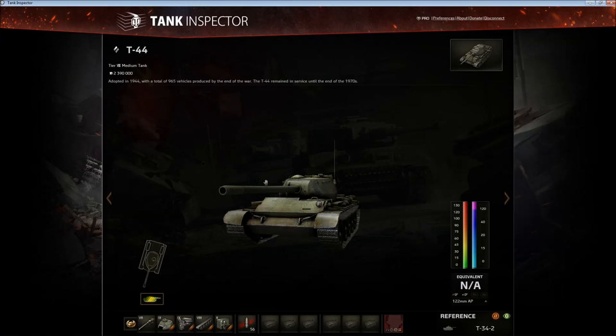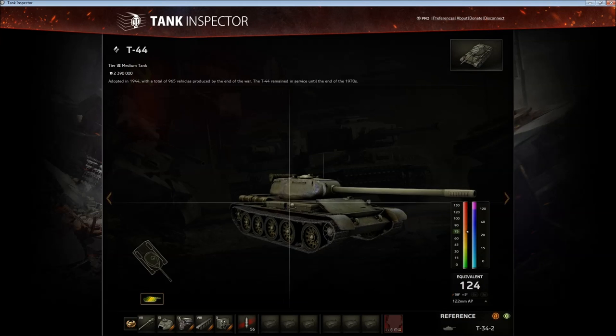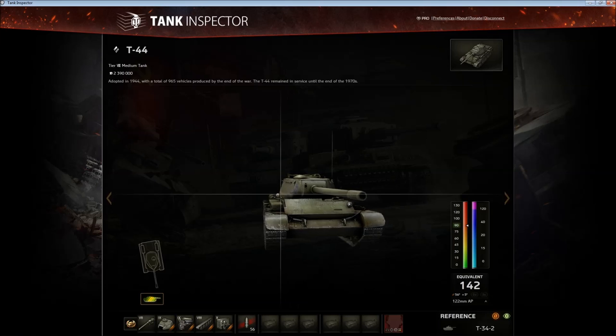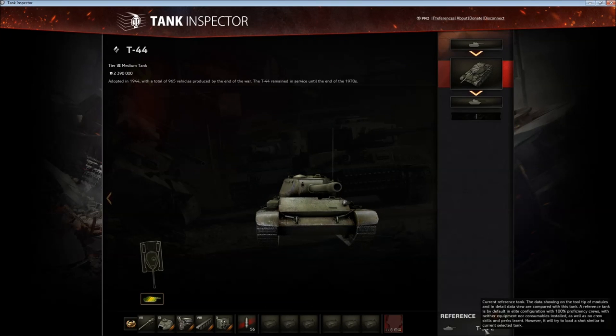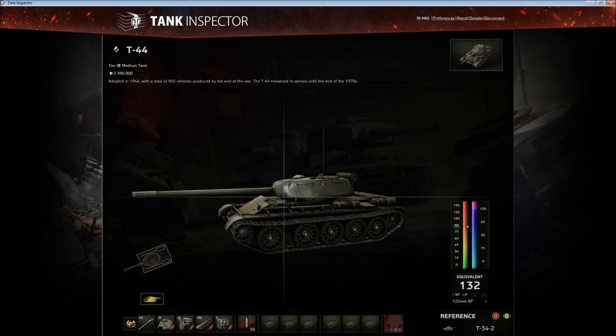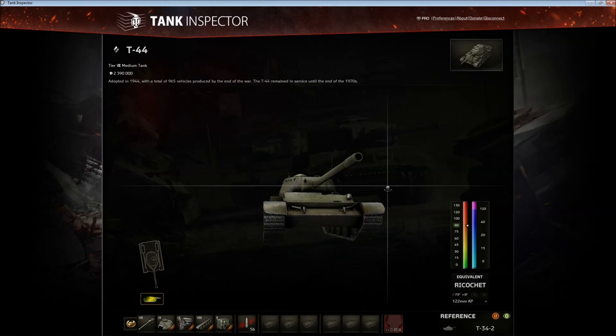Hello ladies and gentlemen, it's Melochan and welcome to the T-44 review, the Russian tier 8 medium tank. This thing in my book is one of the worst tier 8 medium tanks. The only thing that comes to my mind as being worse is the T-34-2, the Chinese tier 8 medium. Other than that, I'm pretty sure every other tier 8 medium is better than this.